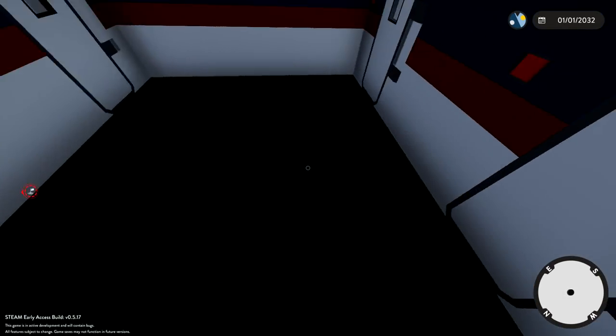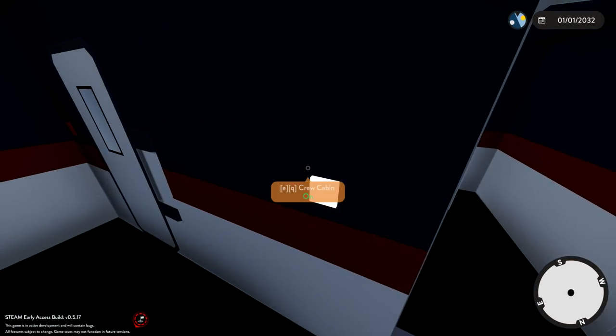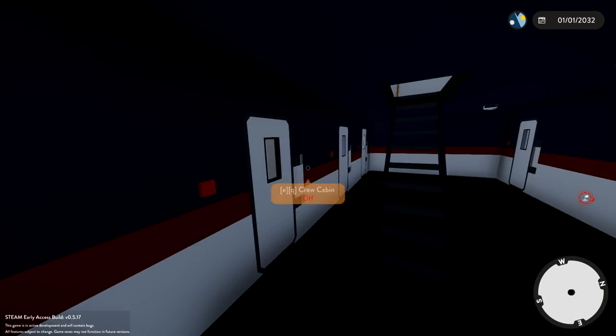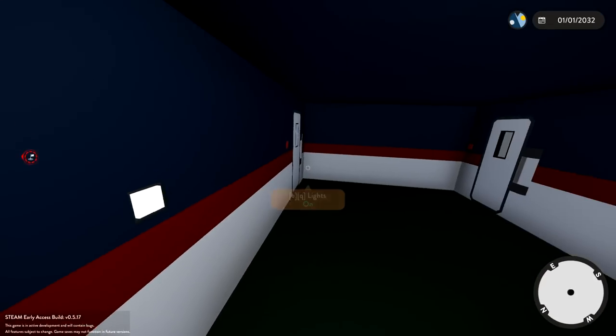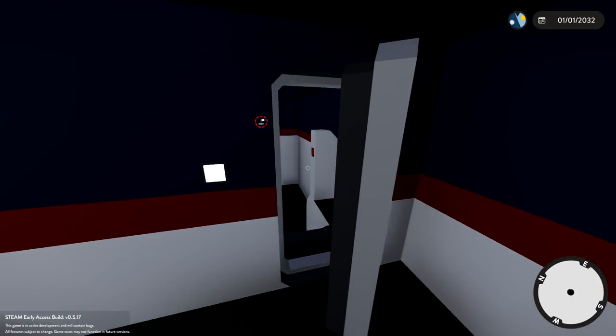What's downstairs? Crew cabin — alright cool. I guess this is also a crew cabin, and so is this. They're all crew cabins down here. We've also got lights and a broadcast room.